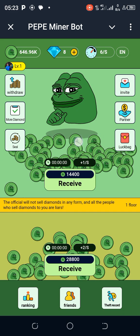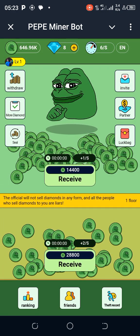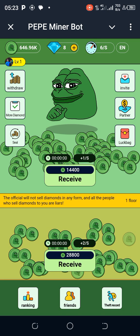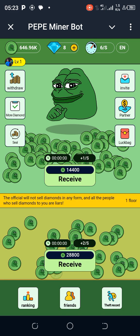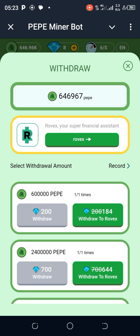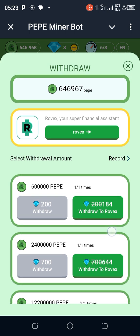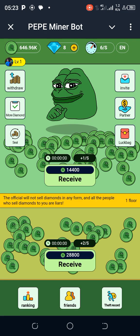Normally you need to check every four hours for your Pepe Miner, because you need a lot of Pepe Miner coins to be able to withdraw. You need about 600,000 Pepe coins in order to withdraw, and you need 184 diamonds to withdraw. Let's get down to work.